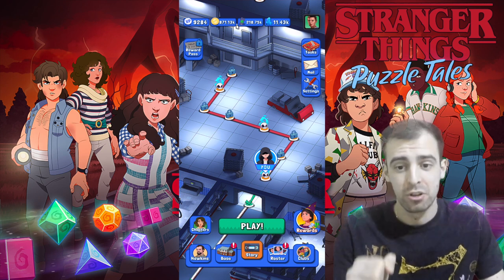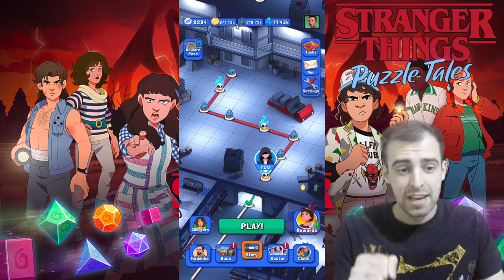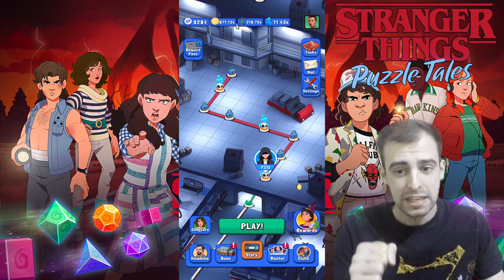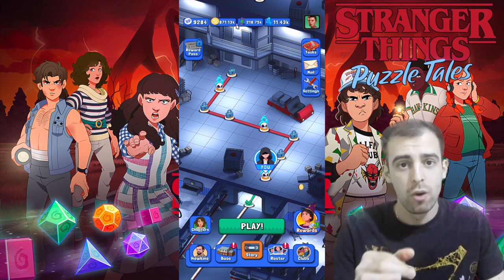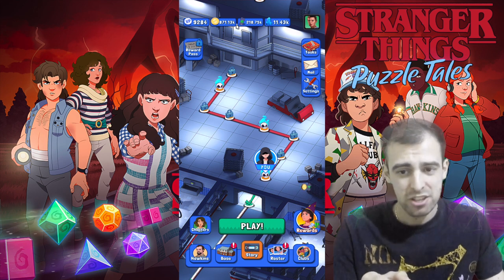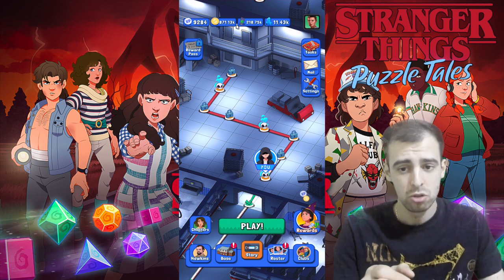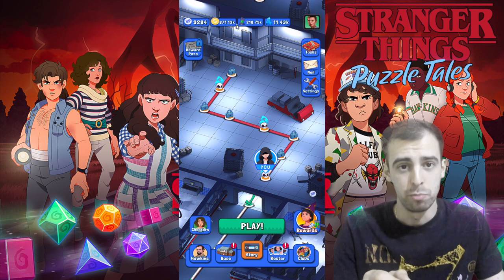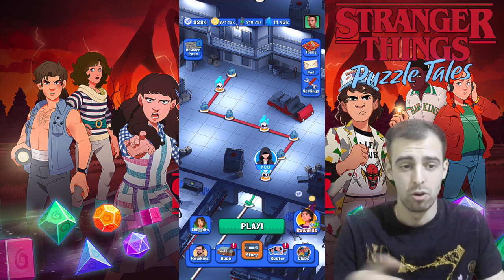Welcome back everyone. Today we're going to be talking about gear in Stranger Things Puzzle Tales. Gear is something very crucial to the game for the higher-end missions. If you're at the higher-end missions you're going to want to know everything about gear, because the information the developers give you in the FAQ is very vague and general. Gear can help you beat missions that you struggle with — it's just amazing if you know about it.